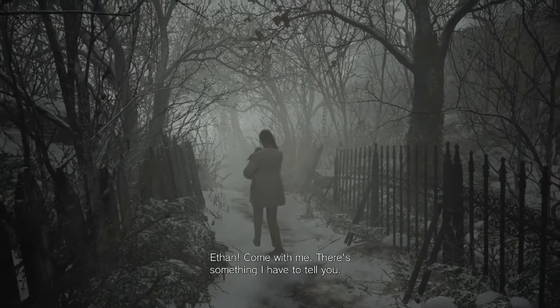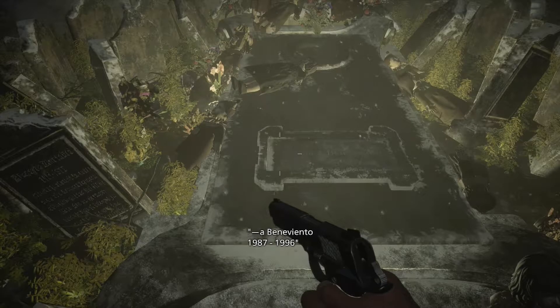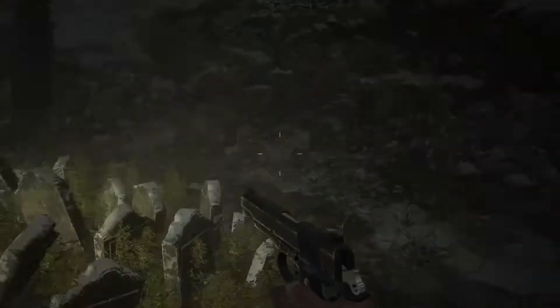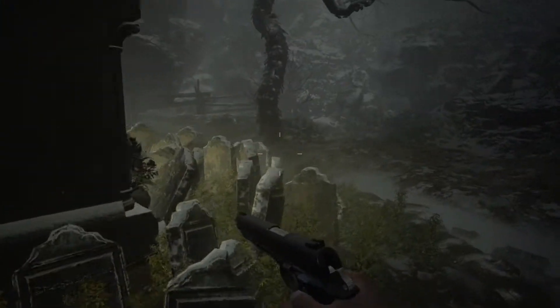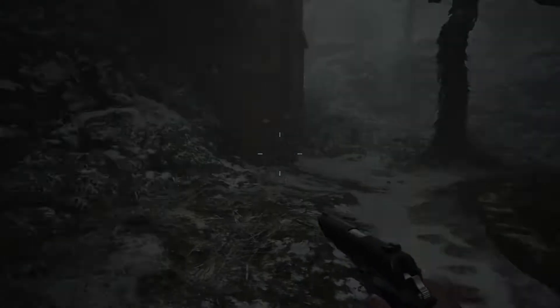Mia? Ethan, come with me. There's something I have to tell you. Mia? What's going on? You were murdered. Brutally. Right in front of our faces. Mia? Did you go through here? Okay, you didn't go through there, that's for sure. Rose feels different. Ethan, you have to fix her. What the hell is this? I don't know. This is some weird — has the stress finally gotten to us and we've gone insane? No, seriously. Have we started going insane?